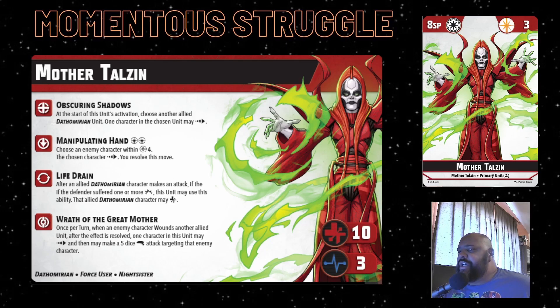Her activated ability is Obscuring Shadows, where at the start of the unit's activation she can choose another Dathomirian unit and dash them. I like that you can help give that out-of-activation movement. You're primarily going to be using that on your supporting and secondary units, depending on who you're bringing as your other primary - because your other primary could be a Dathomirian, or maybe not, it just kind of depends.